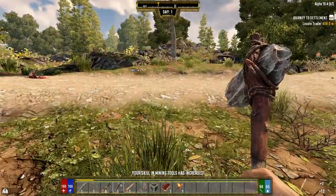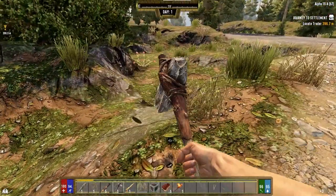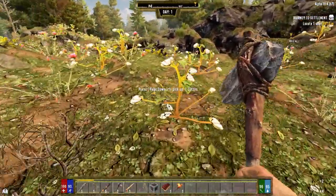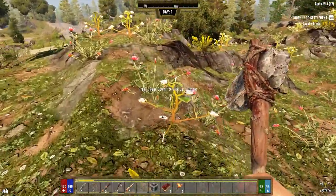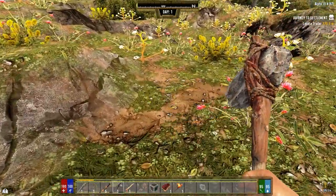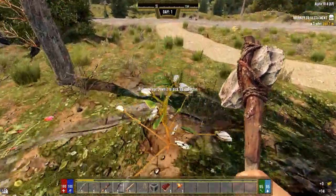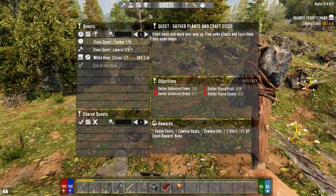You'll notice it says 'your skill in mining has increased.' The skills are all different in this game - lots of different categories. They've gone back to basic skills like mining tools, firearms, and so on. Your skill with them increases the more you use them. The more I use my mining tools, the more my skill goes up. The more I use a club, the more my blunt weapon skill goes up, and obviously the more damage you'll do and the faster you'll be with it.